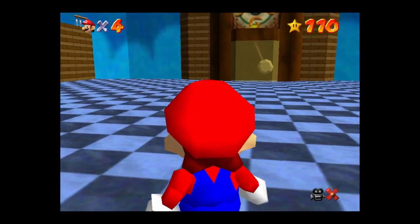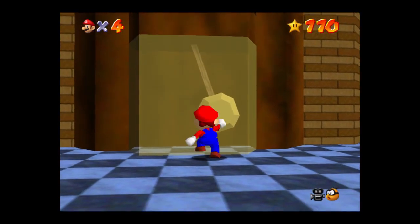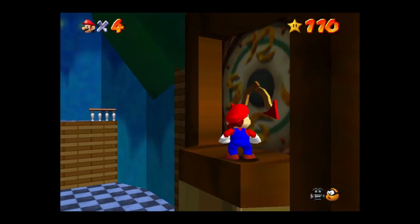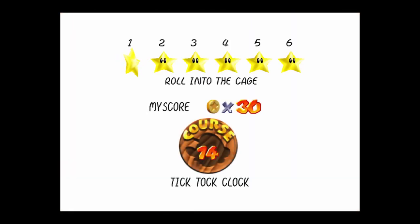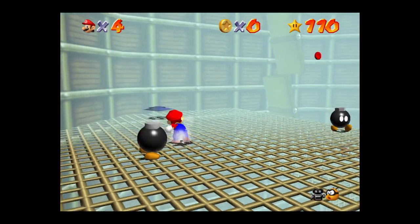Hey everyone, and welcome back to another episode of Super Mario 64. Back into Tick Tock Clock we go. One more power star in the level — we gotta get 100 gold coins. Hopefully this won't be too painful to watch, but we'll see. Obviously I have not had a lot of success in this level. It has been very rough at times, so we'll see how I do.